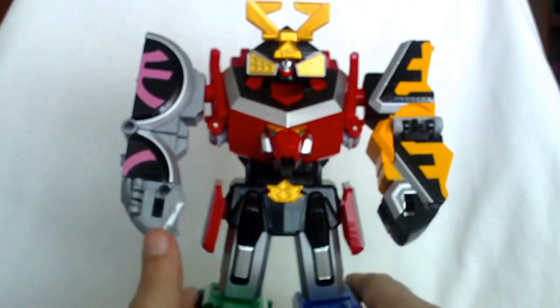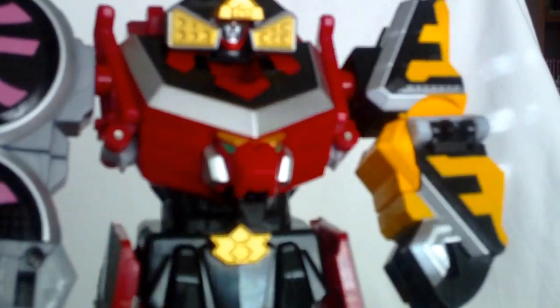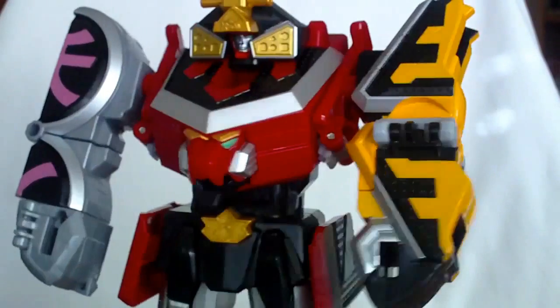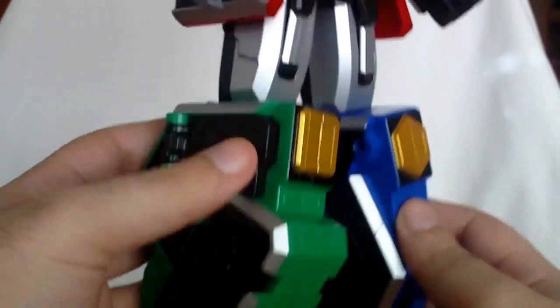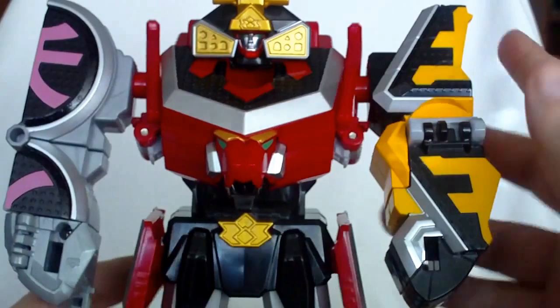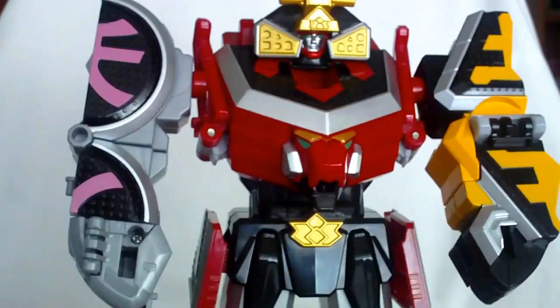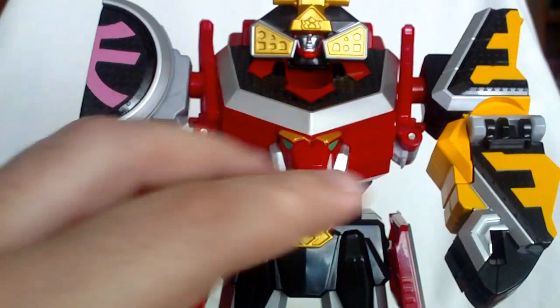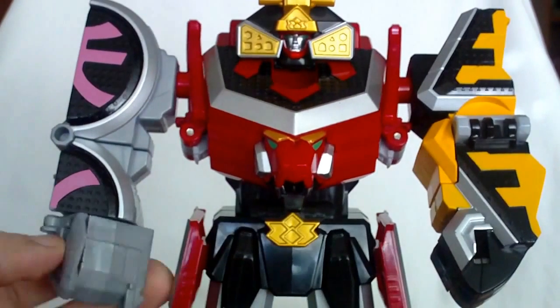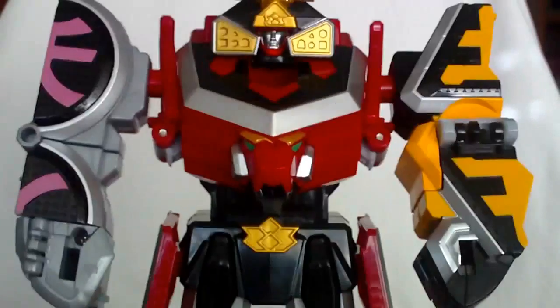The Samurai Megazord looks okay — it looks like in the show. Not bad, not perfect, but very much like in the show. Posability is just Megazord-ish, typical movement. The arms can rotate because of the transformation. You can move the fists to the side on the Turtle, and the feet can rotate just a bit to the side because of the connector pegs. That's about it for movements.